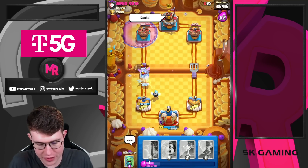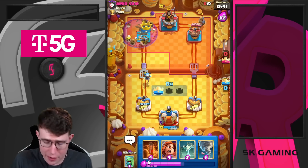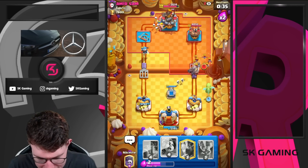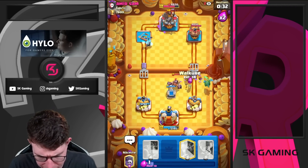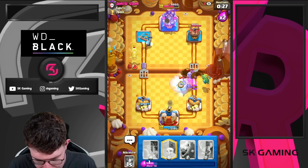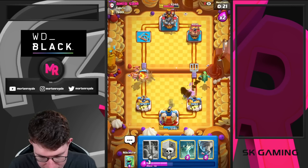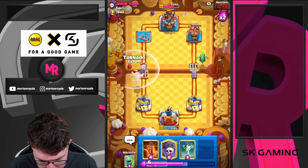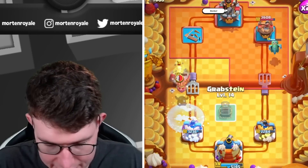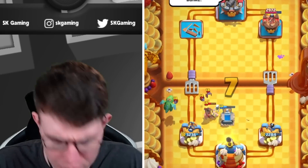Going for Barbarian Barrel plus Graveyard - he knows it's over. We lost a game before, maybe made some bad choices, but right now we're coming back with an absolutely dominant win. Going for Valkyrie, playing it well. Going for Barbarian Barrel - Tornado in case he goes for a freeze. Going for a Hog Rider - we've got three towers there. Baby Dragon finishes it. This is a really great win.